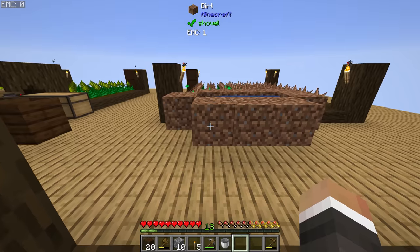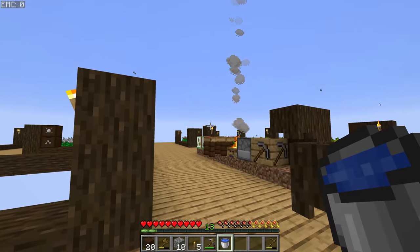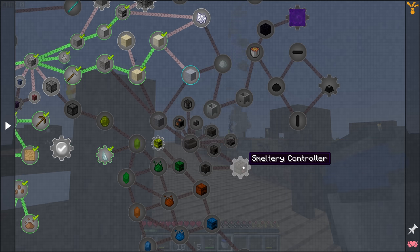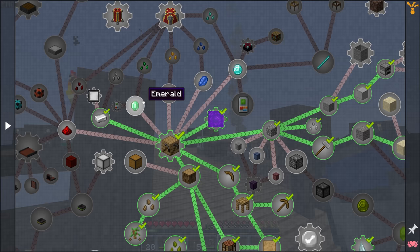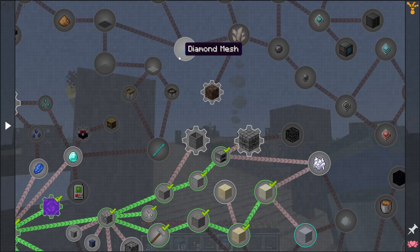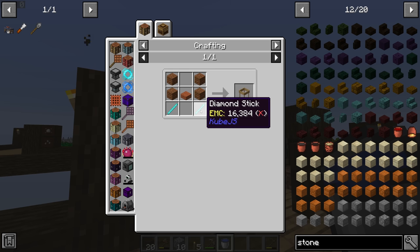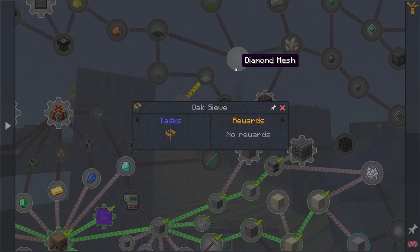Clay has two uses here: one, we need it if we're going to make this mason's table, but we also need it to get into a tinker smeltery, which is kind of the first goal for today's stream. The tinker smeltery is what's going to allow us to upgrade our pickaxe to something like an iron pickaxe. Once we have that iron pickaxe, we can start mining things like emeralds, gold, lapis, and diamonds, which will let us make those associated seeds and push forward into sifting. The oak sieve in this pack does require a rather expensive two diamond sticks, so we need four diamonds in total before we can get into sifting.